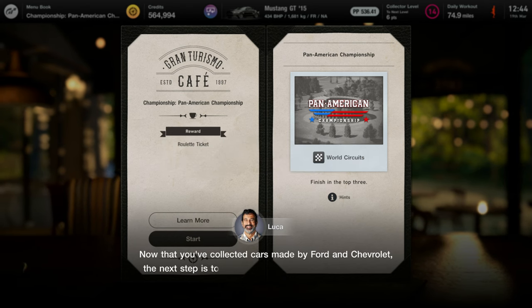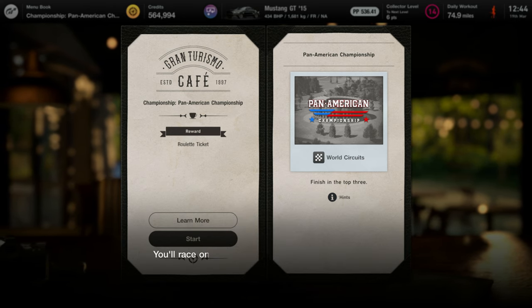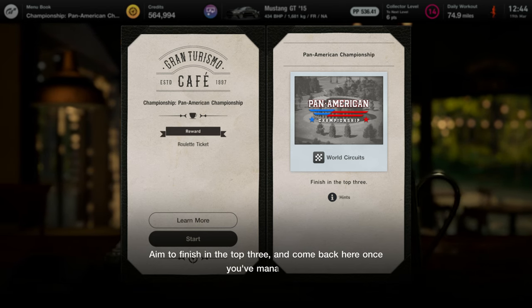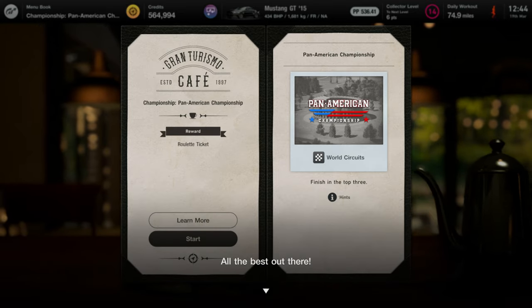Now that you've collected cars made by Ford and Chevy, the next step is to tackle the Pan American Championship. You'll race on tracks in the USA as well as on Brazil's legendary Interlagos circuit. Finish in the top three and come back here once you've managed it. All the best out there.